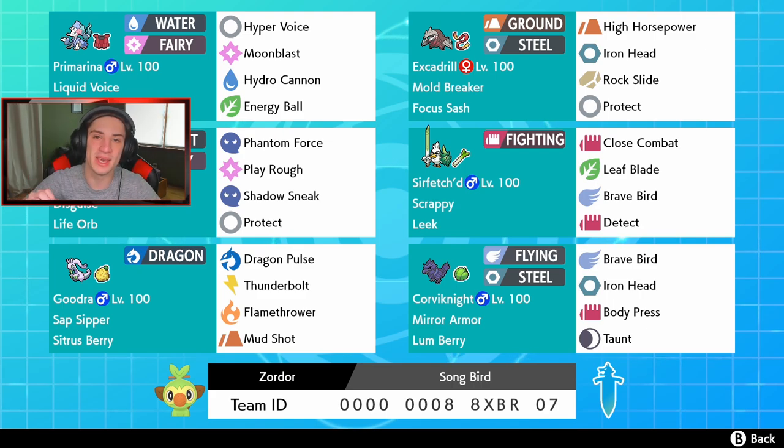Then we got big boy Life Orb Mimikyu over here with Phantom Force, Play Rough, Shadow Sneak, and Protect — all big STAB damage moves plus one priority move. And we got Goodra as a nice coverage option. Everyone knows this thing's an absolute monster — it has a Sitrus Berry and Sap Sipper with Dragon Pulse for STAB, Thunderbolt, Flamethrower, and Mud Shot all for coverage.